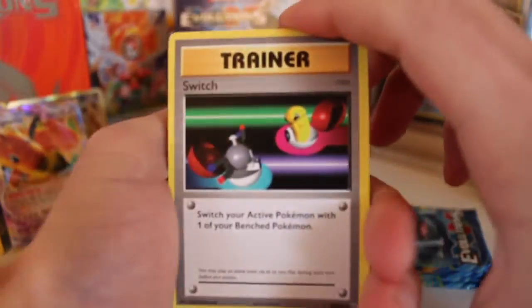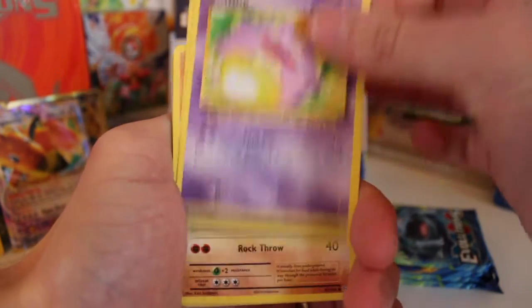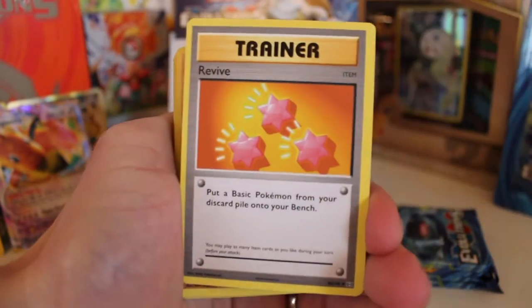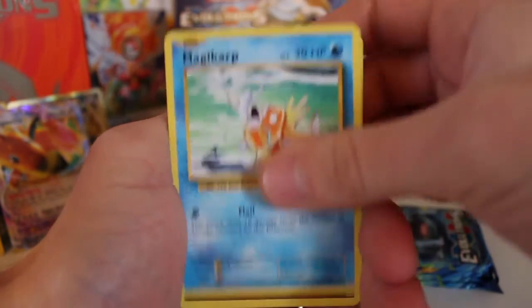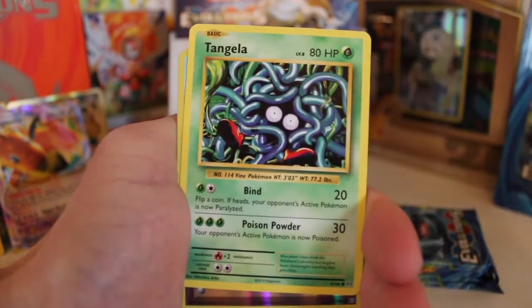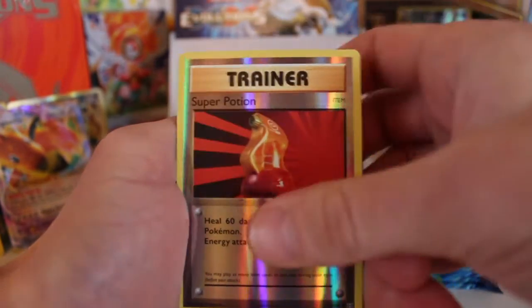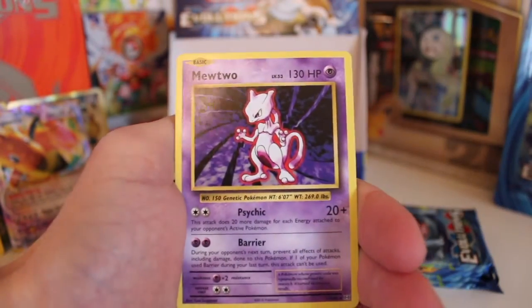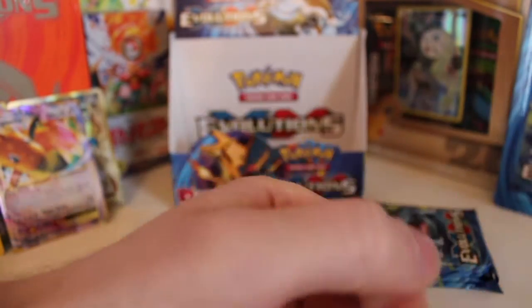We've got a Switch, a Koffing, a Revive, an Onix, a Magikarp, a Fighting Energy, a Staryu, a Tangela, and a Super Potion reverse - that's a nice card. And the rare is a Mewtwo. We've got a few Mewtwos but I don't mind at all. Four packs to go - still potential of another full art or something really special.